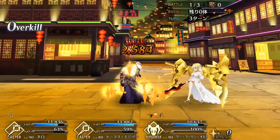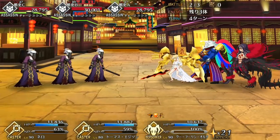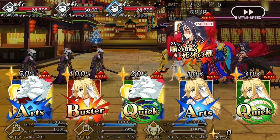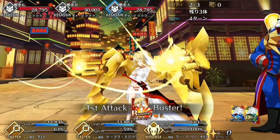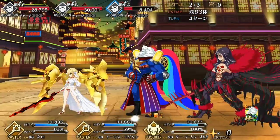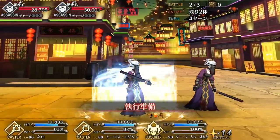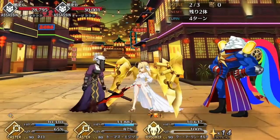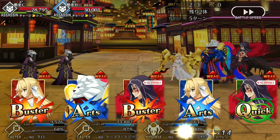Finally, Edison pairs well with anyone who benefits from having their Noble Phantasm overcharged — mostly servants that get an attack buff from their Noble Phantasm like Ku Alter, or that deal extra damage with overcharge like Maeve and Gilgamesh, or have some kind of strong debuff attached to their overcharge like Nightingale, who can use her Noble Phantasm to give all enemies minus 50% attack, giving Edison and Nightingale the potential to give all enemies minus 100% attack for a turn.